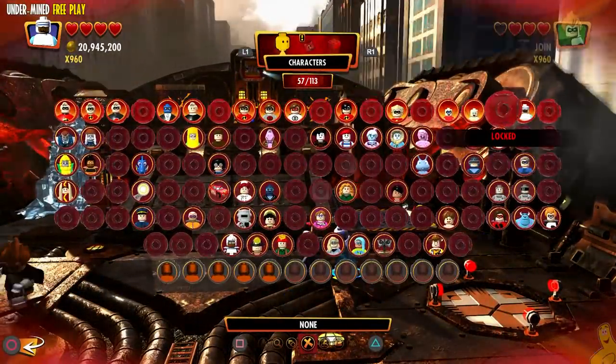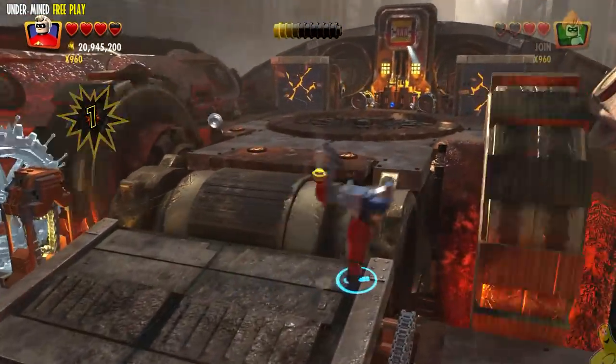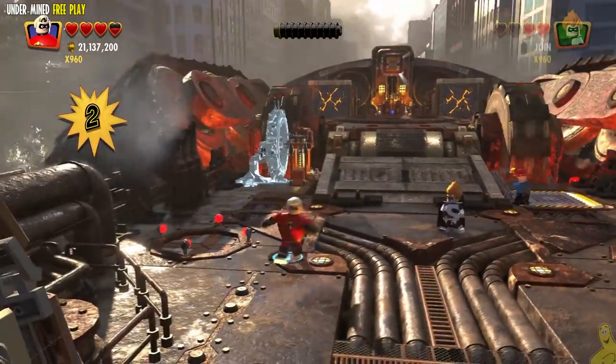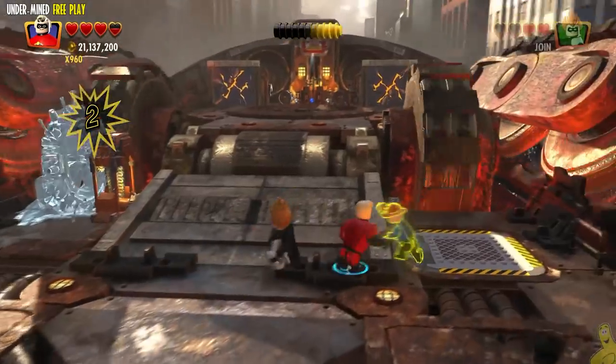The next one is actually right across the ramp on the back left side, and we're going to need somebody big like Mr. Incredible. I'm throwing a gear here, trying it out. I've got one guy in there and I'm looking around — there's another guy over to the right but I don't see him since he's not moving.